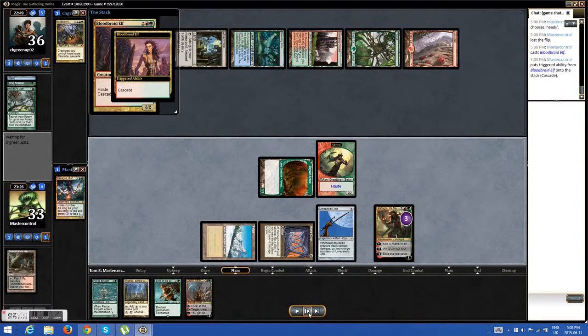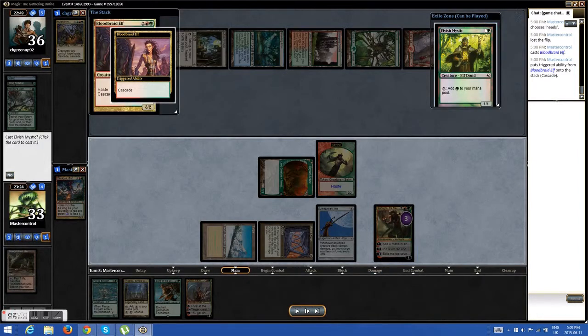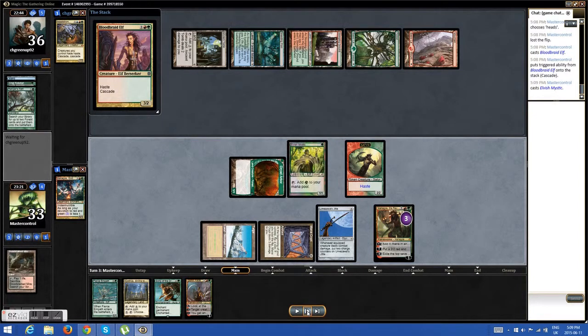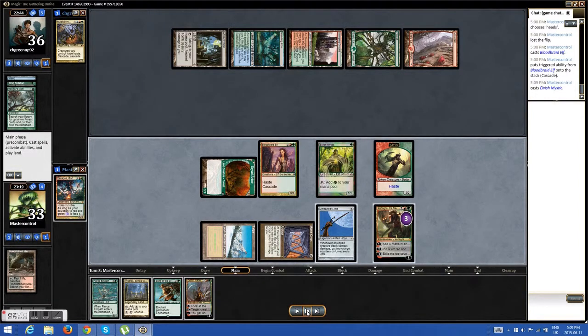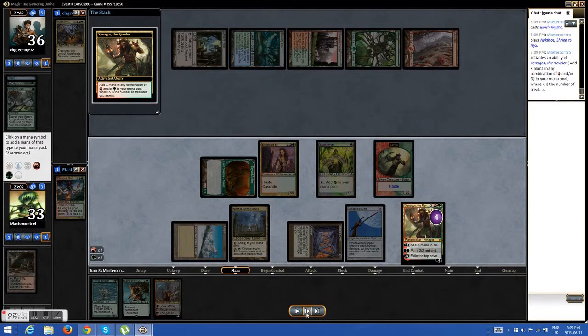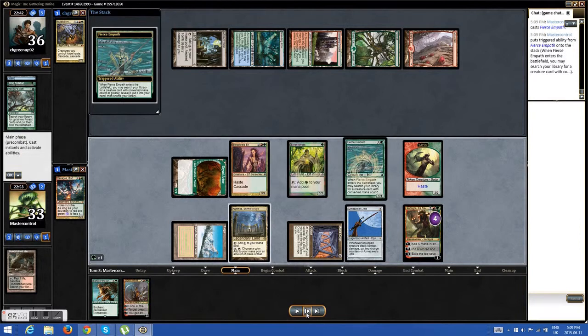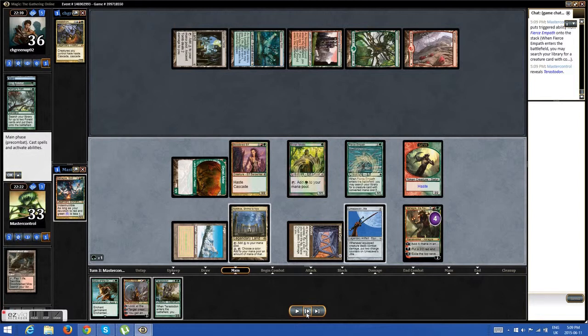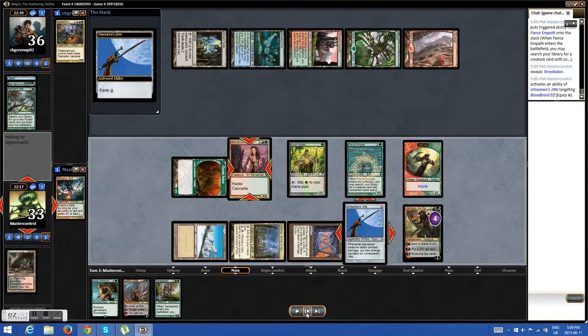I put out my Bloodbraid Elf. I didn't activate Xenagos before because I knew there was a good chance I'd get a Mana Dork, and I do — I'm pretty happy to see that. I cast her, and then with Shrine to Nykthos I have enough mana to equip my Jete and drop Fierce Empath. I go for Teracidon here, because if he doesn't drop his guy next turn I can significantly lengthen the amount of turns it takes for him to get Wanderer out. I had reliably 11 mana next turn — enough to get Xenagos and something else out — but I just went for Teracidon. I felt it was a safe play.